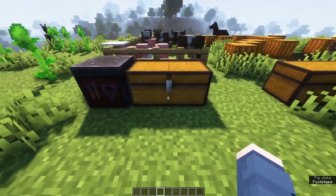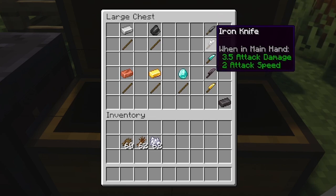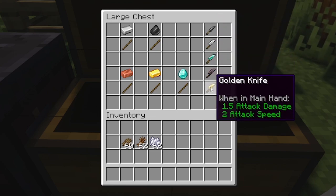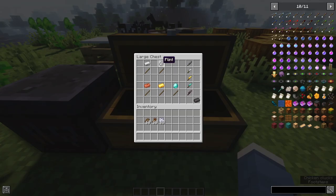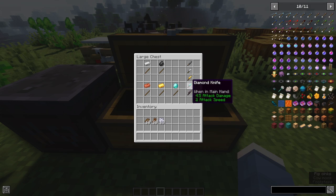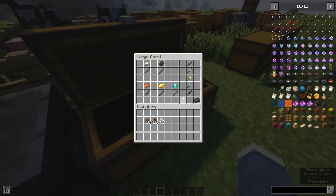The first of these tools that you'll be interested in is the knives. These are either flint, iron, diamond, netherite, or golden knives. These can be crafted via a very simple recipe of a single stick and then the ore or material of choice for that knife. Except for the netherite knife — the typical take a diamond knife and a netherite ingot, throw it into a smithing table and you get your better knife.